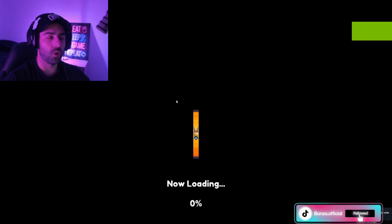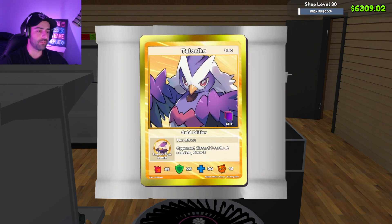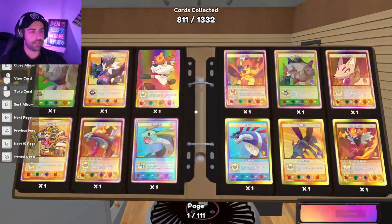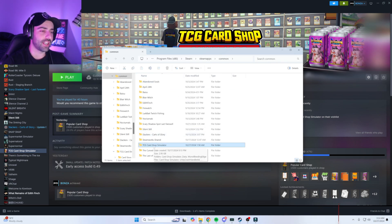Once you've deleted those items, click Play on TCG Card Shop Simulator. All your saves will be the same — there's no difference when installing another mod and having everything convert over. All our cards have been converted back; if we open up our folder we can see all our previously collected cards, now showing as Tetramon.